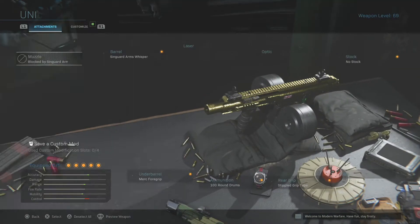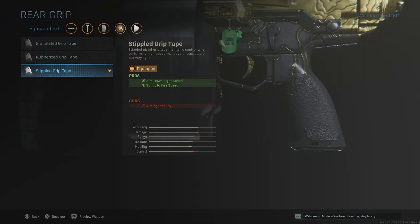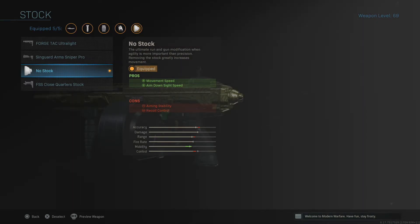In addition to what we've done, I've got the Stipple Grip on, which gives you faster aim down sight speed but also a faster sprint-to-fire speed. So when you're caught off guard by an enemy in the middle of a sprint, you can get down your sights very quickly with this weapon. The thing I love about the no stock is it just makes it feel so much like an SMG, and if you can utilize movement — jumping, strafing — this makes you a very hard target to hit in a gunfight.